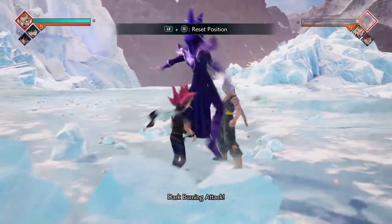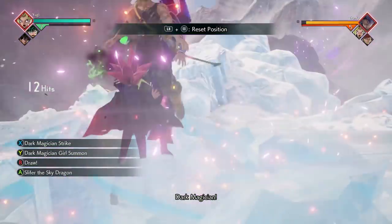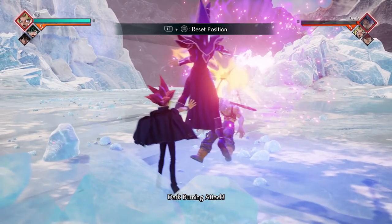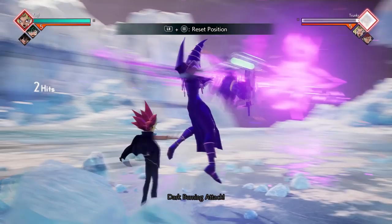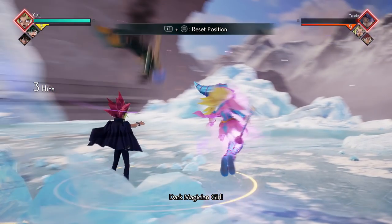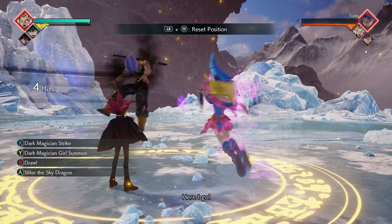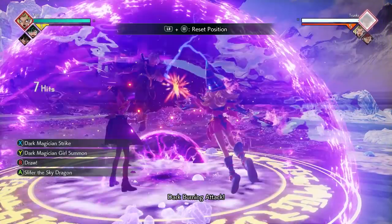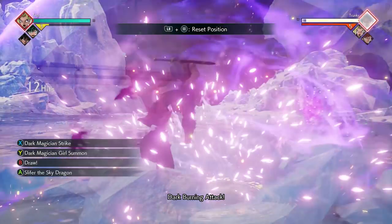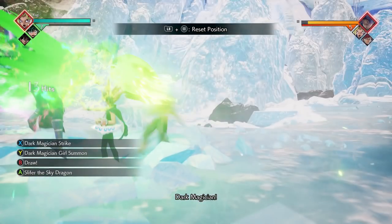The next combo starts with two X's. After the second X, do your Down+X — this makes your Dark Magician do a sort of flame move, the same one as the last combo. After the Down+X, immediately do your Dark Magician Girl Summon, and after you catch them in the air and the move ends, finish it off with another Dark Magician Strike. Another short combo but does a good amount of damage.